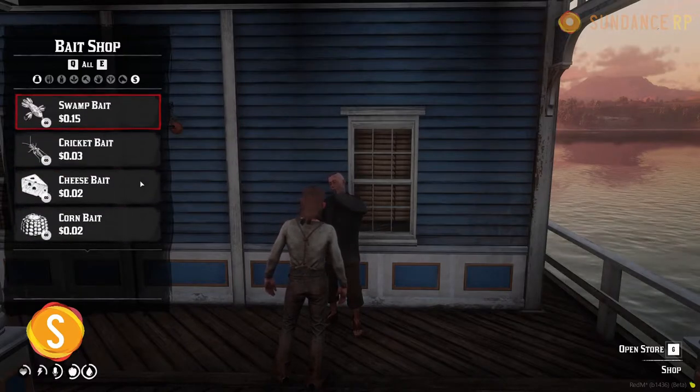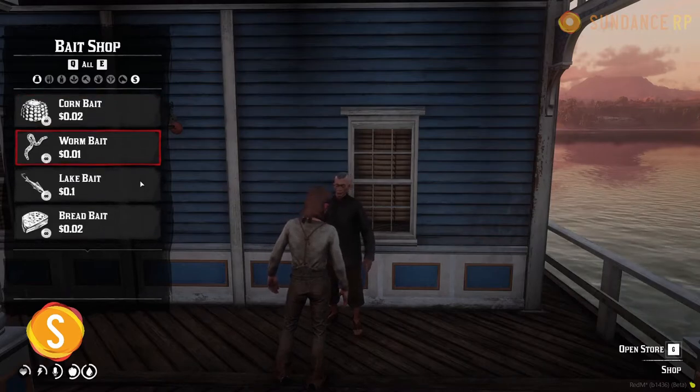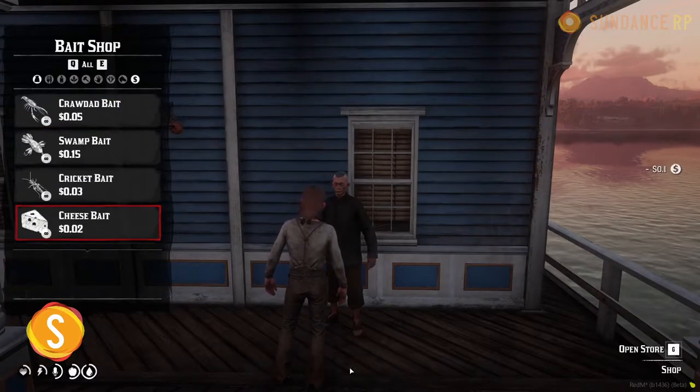Bear that in mind as you pick certain locations. Depending on the different sizes of fish you see, you may need one particular bait to catch one or another to catch a different kind. We're going to grab some cheese bait — hit Enter, put in your quantity, and then confirm.